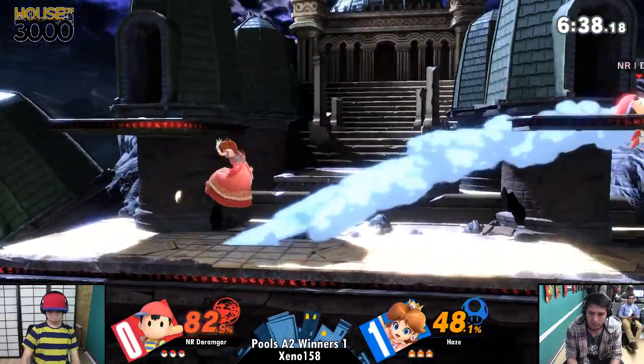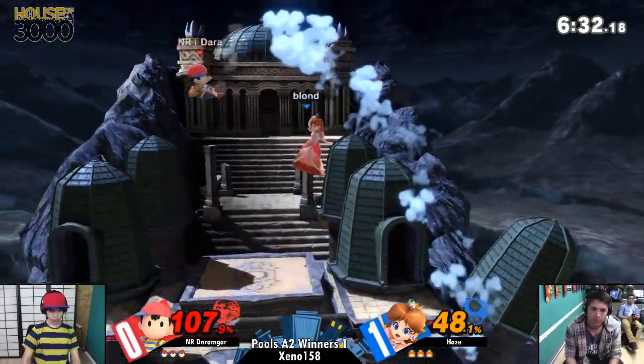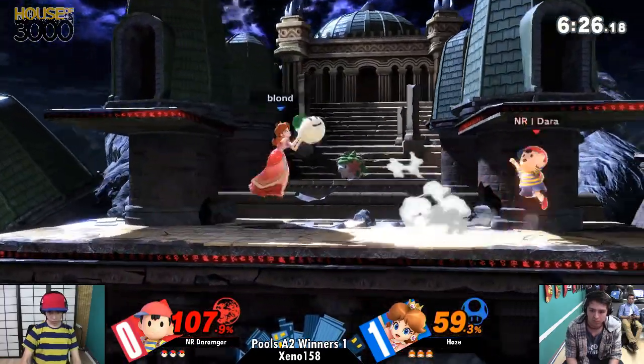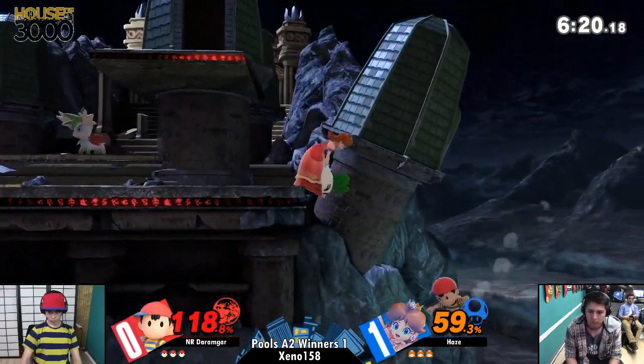If he can understand when — I'm going to call him Dara, because that's what his in-game tag is — if he recognizes when Ness is throwing the PK fires and he can just go through it, Daisy threw it so he doesn't have to really deal with it, which takes a little bit of damage of course, but if you're getting completely through it, you're going to catch Ness in the lag of that.